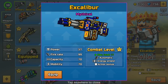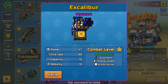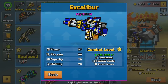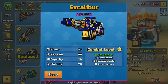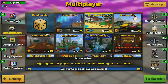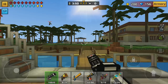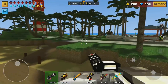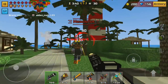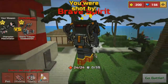The Excalibur has a higher power, higher firing rate, lesser capacity at 70, and lesser mobility at 70. It looks like the Excalibur is the bigger, heavier weapon of the two — something you're going to be lugging around more. The Excalibur also has unique abilities: energy shield and armor bonus. If you spawn into a match with the Excalibur, that weapon will give you even more armor than you'd generally have in Pixel Gun 3D. These weapons are so powerful you don't need any special primary boosting gear.